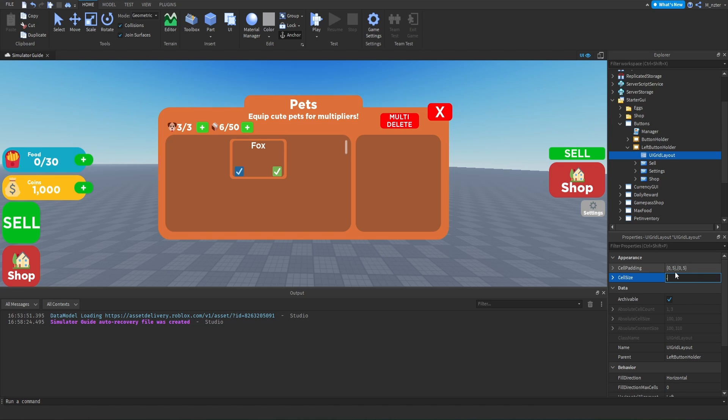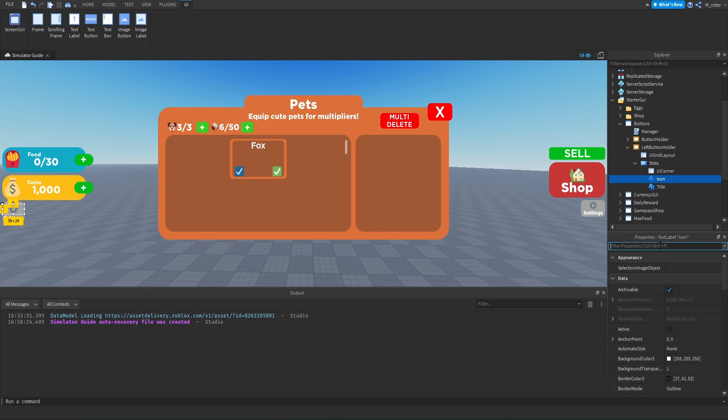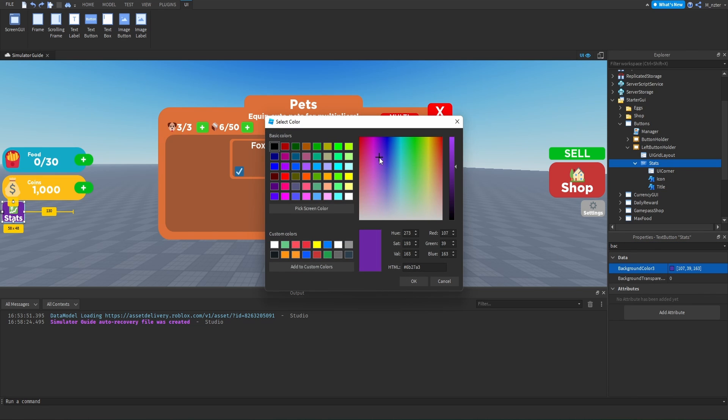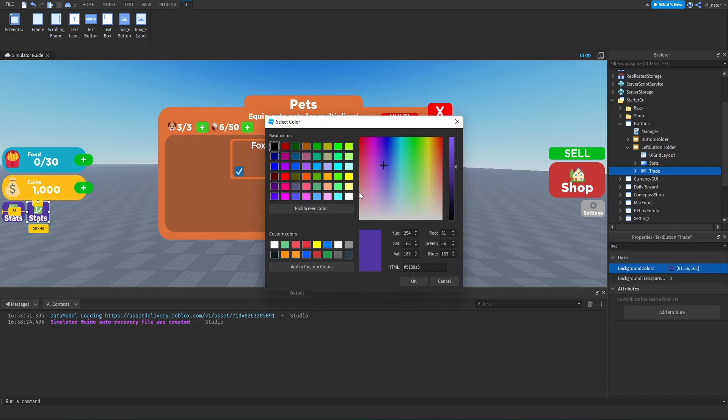For the UI grid layout, with two rows and three buttons each row, we'll set the X cell size to about 0.32 and Y to 0.5, then adjust cell padding to about 0.035 on both X and Y for slight spacing. Adjusting the cell X size to 0.31 allows three buttons to fit on the same row. We'll delete the cell and shop buttons, rename the settings button to 'Stats,' change its icon to a chart emoji, set the title text to 'Stats,' and set the background color to purple.